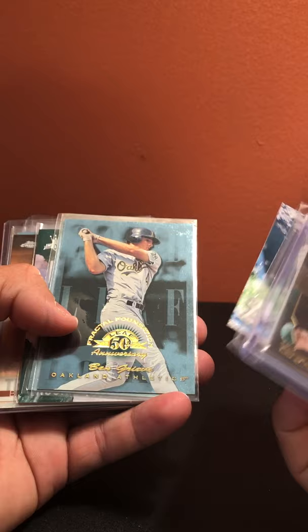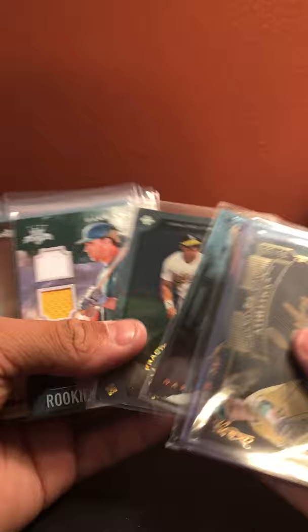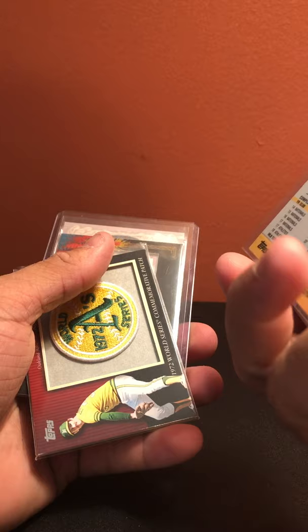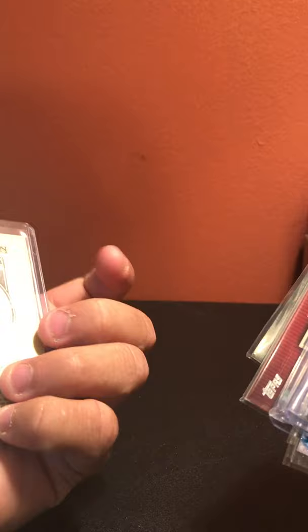Oakland Athletics: Sonny Gray out of 15, Sean Manaea metallic, Ben Grieve out of 3999, Jose Canseco out of 3999, Matt Olson out of 299 auto dual relic, Blake Treinen sepia refractor, Trevor Cahill out of 500, Rollie Fingers manufactured, Matt Holliday relic, and Brett Anderson auto.